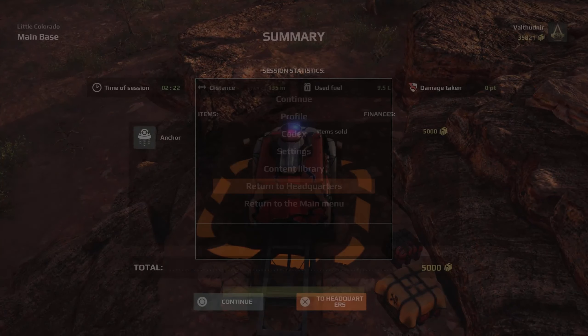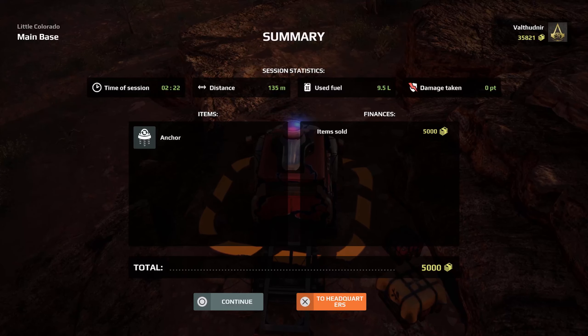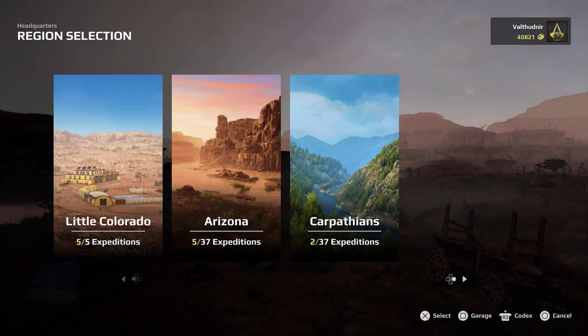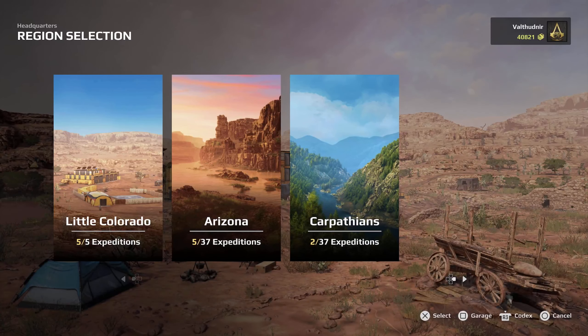If you look at how much money I have at the top right, I've got $35,000. There you see I'm going to get $5,000 for that anchor. Head to the headquarters, and just like that, you now see that I have $40,000.